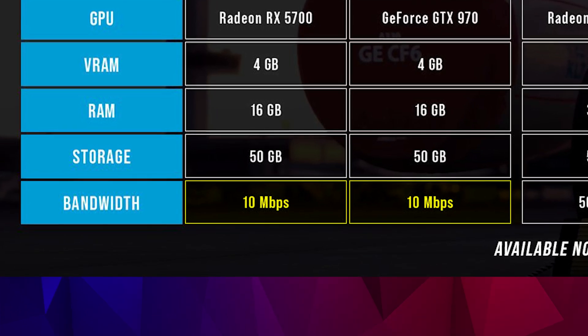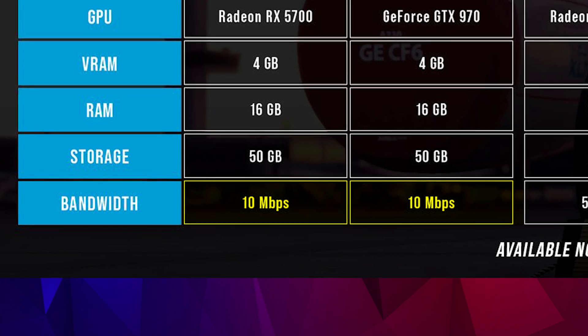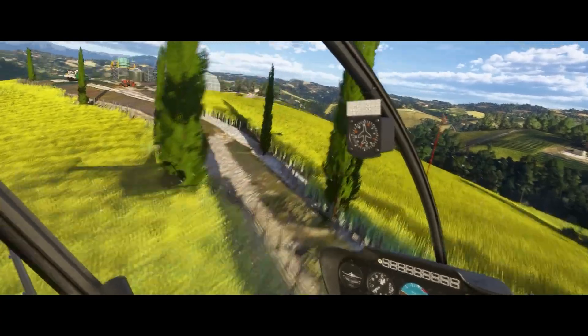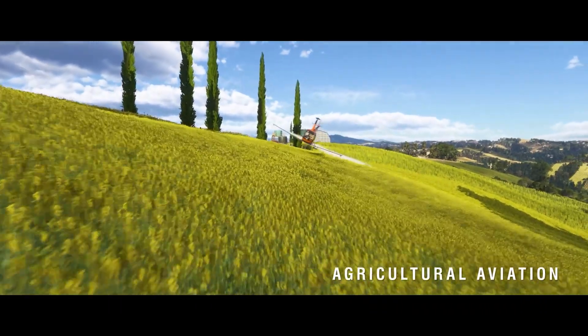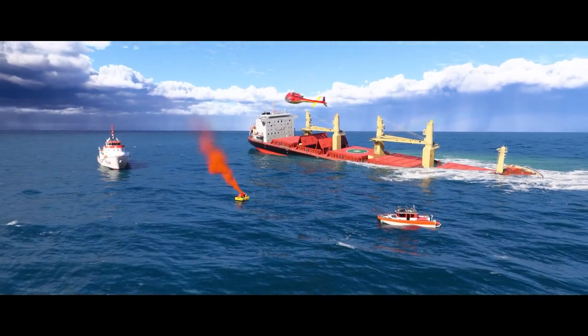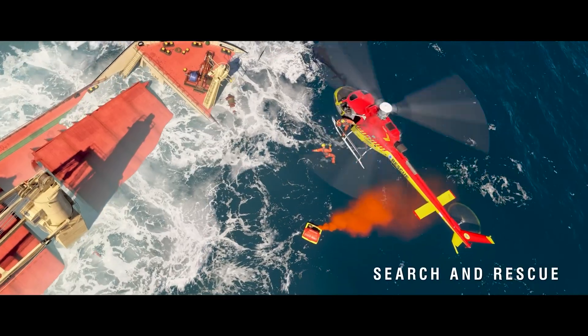However, you'll likely get a better experience with a faster line. There's no mention of what graphics settings, resolution or FPS to expect, but if you're using the minimum specs, I imagine you'll need to use low settings at 720p or 1080p and get around 30fps. While you won't be able to enjoy all the graphical bells and whistles, you'll still be able to run the title and enjoy the basic elements of flight simulation without a significant investment in new hardware.